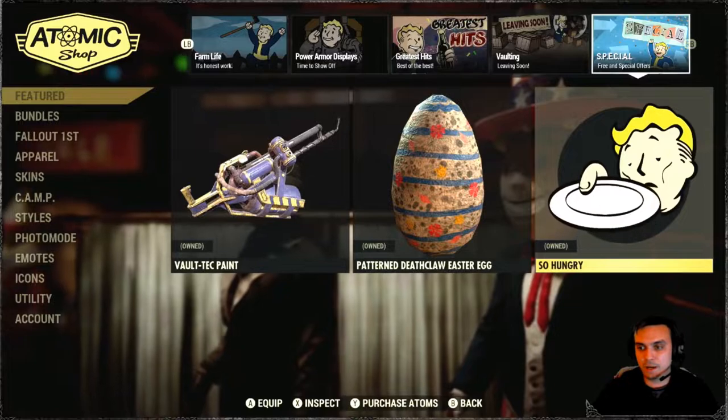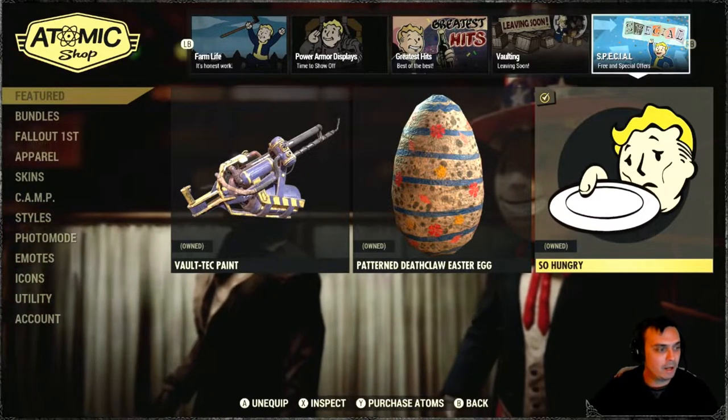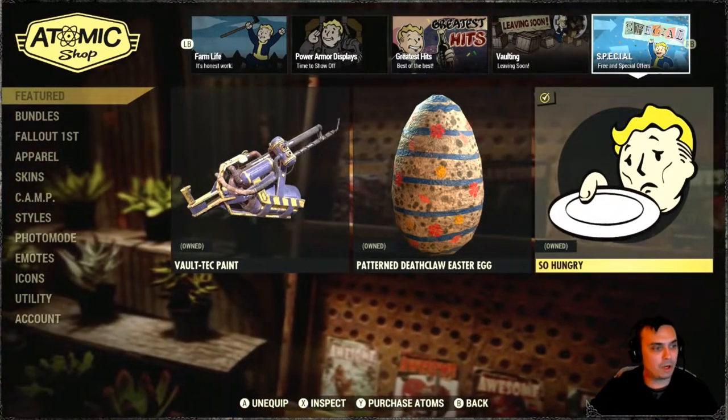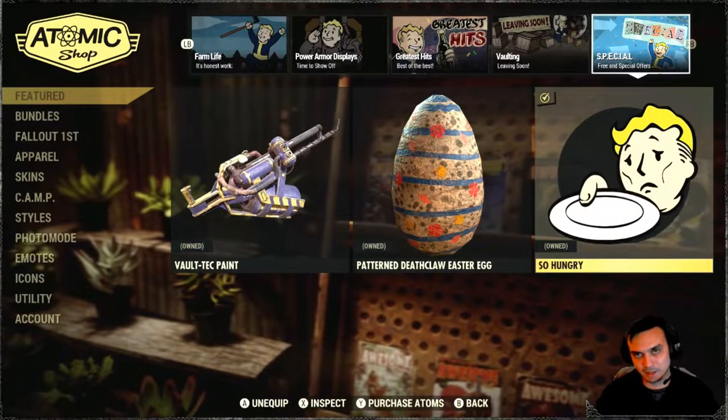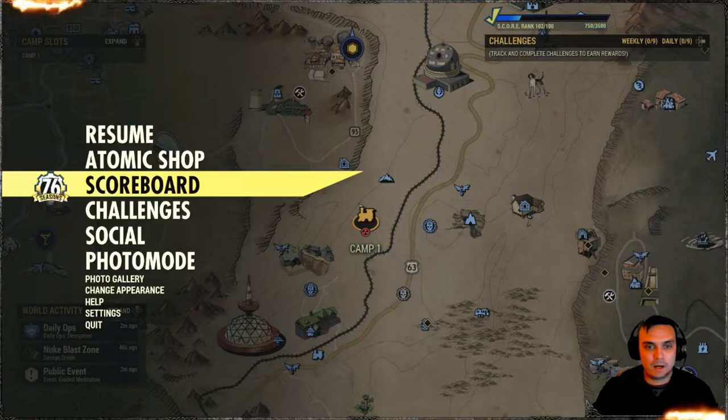We also have the So Hungry emote, which comes with a 40% discount and will cost you 180 atoms if you want to get it. Pretty simple as that.